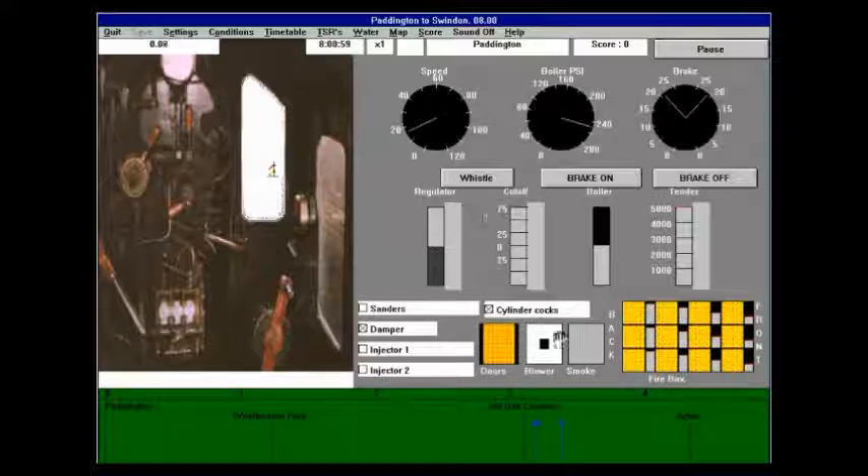You have to have your cylinder cocks open — that's actually more realistic than Oron Trains, which doesn't have them simulated. Your damper is manually operated, again more realistic than Oron Trains. Strangely, your injectors are less realistic: you can only have them on or off. You can't adjust how much water they're putting into the boiler, which is irritating and not particularly realistic, because most steam drivers on the main line today will leave the injectors partly open to keep up with water consumption. It's just safer that way.